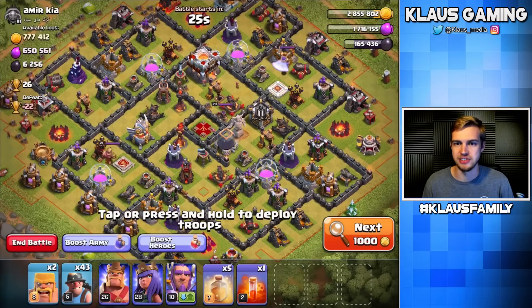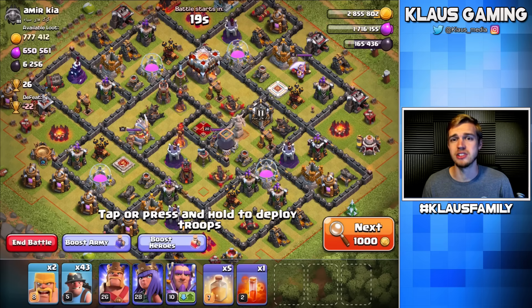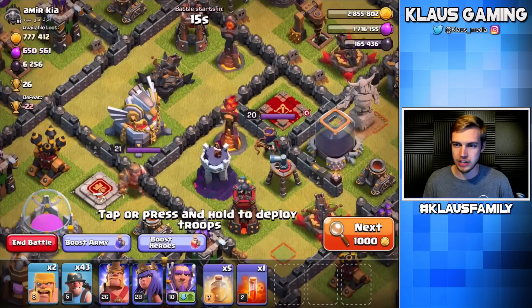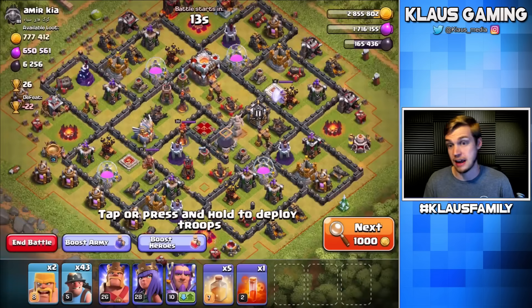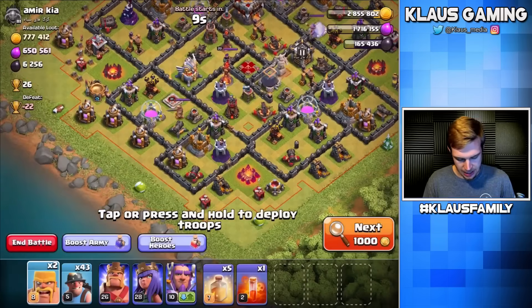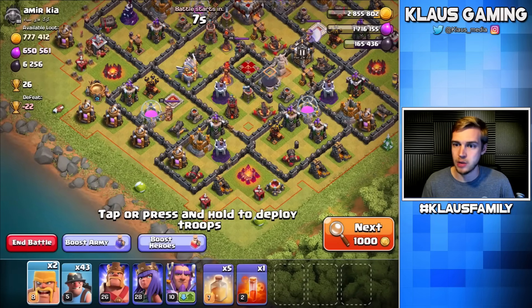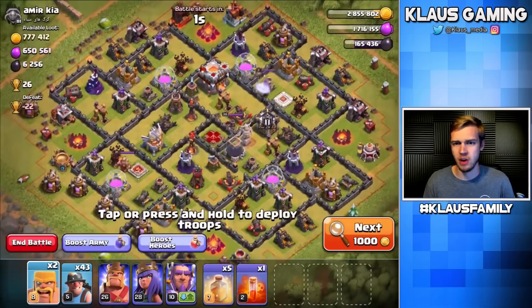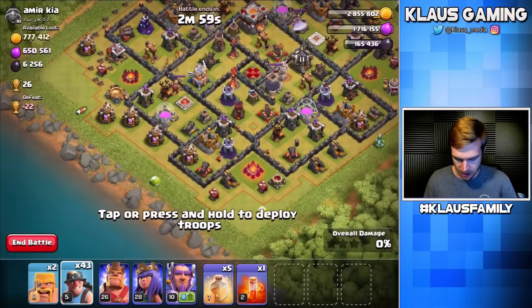Ooh, that's a good one! 6,000 dark elixir, 650,000 regular elixir, 777,000 gold — that's pretty solid. If we can take out the eagle really quickly then we should be okay. Let's make sure the warden's on ground. I've got two extra barbarians for some reason — let's check for corner huts. No? Okay, miners.